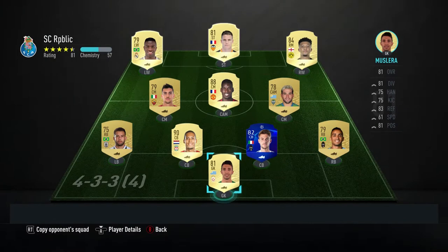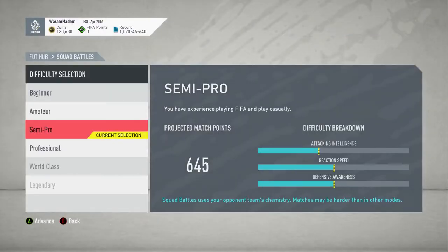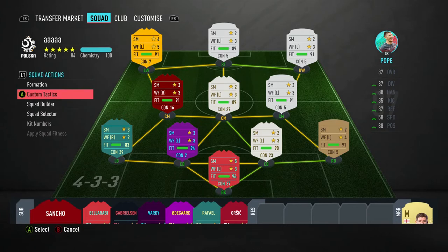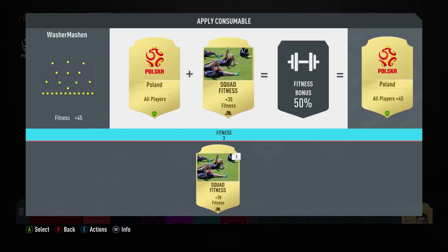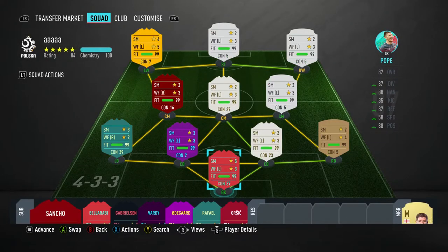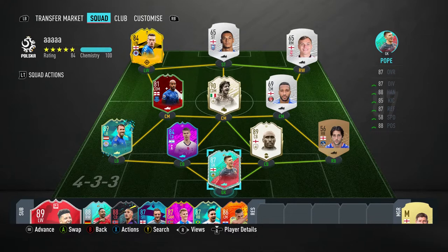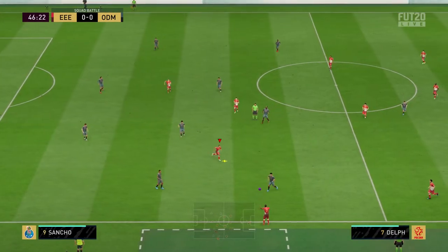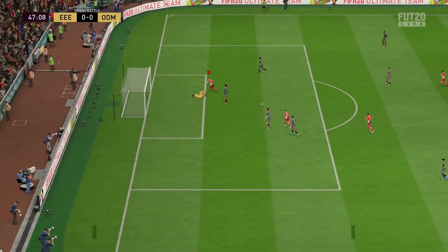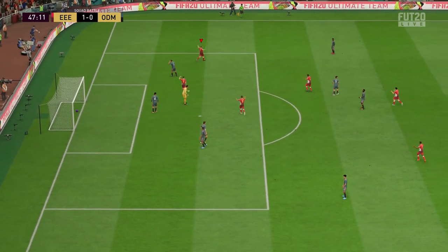I had to fish out a couple of silver players from my club — Anderson and Jackson from Ipswich — so I had an English team for the objective. Anyone with pace will do the job. Squad Battles will be much easier than Rivals for this one. You can see Anderson with the finish into the bottom corner — that's the score part of the objective.